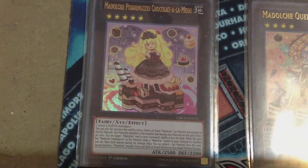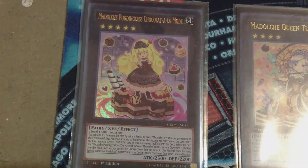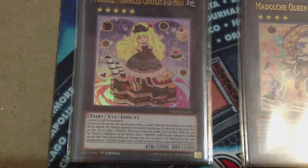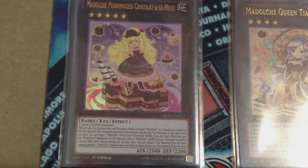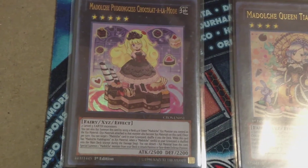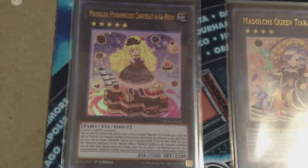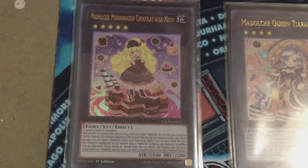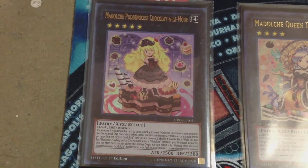Now on to the extra deck. First we have our Rank 5, Madolce Pudding Sess Chocolat a la Mode — Earth-attributed, requires two Level 5 Earth monsters, and it's Fairy-type. One effect: you can also Xyz Summon this card by using a Rank 4 or lower Madolce Xyz monster you control as Xyz material, and the Xyz materials attached to that monster also become Xyz materials on this card. Once per turn, you can target one Madolce card in your graveyard and shuffle it into the deck. While this card has Madolce Pudding Sess as Xyz material, when a Madolce card in your graveyard is shuffled into the main deck — except during the damage step — you can detach one material from this card to special summon one Madolce monster from your deck in attack or face-down defense position.